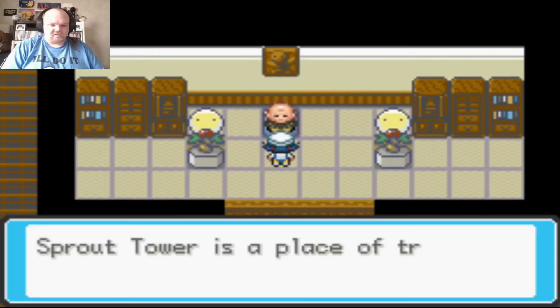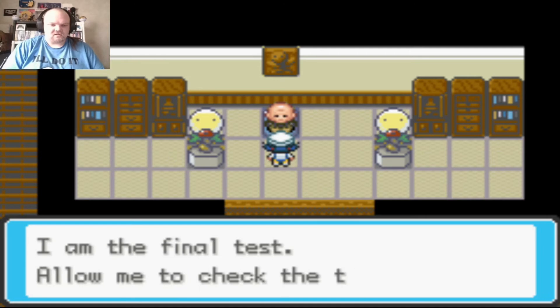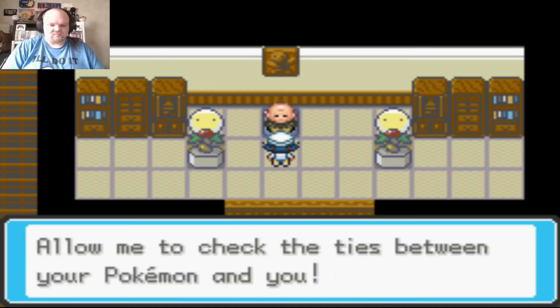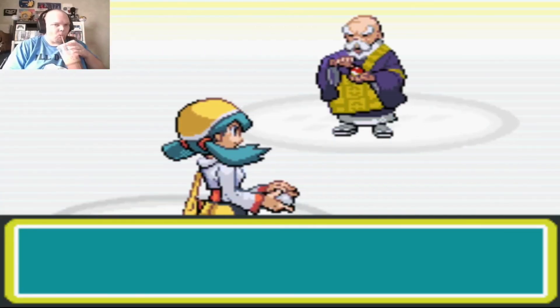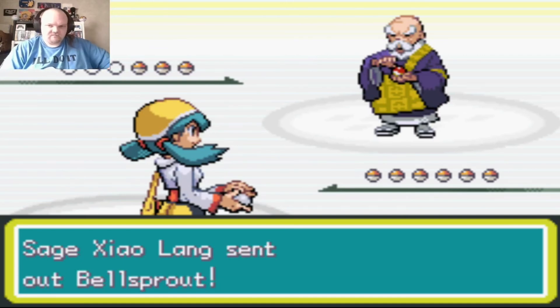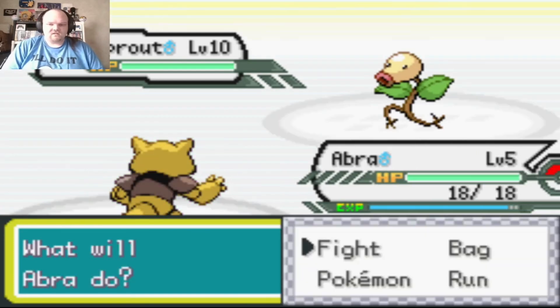The Elder says Sprout Tower is a place of training — people and Pokemon test their bonds to build a brighter future together. He is the final test. I still have Abra up front by mistake. The Abra barely went up a level.